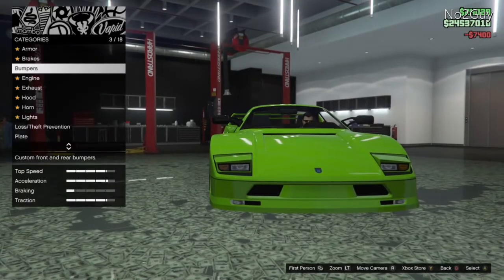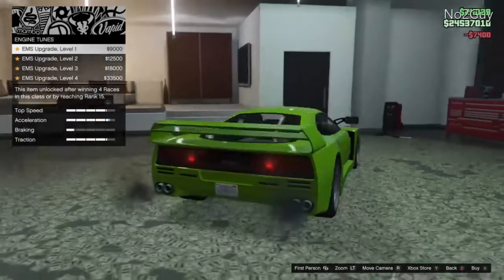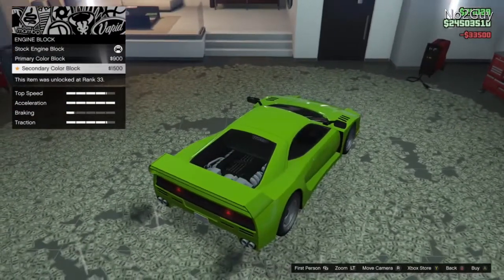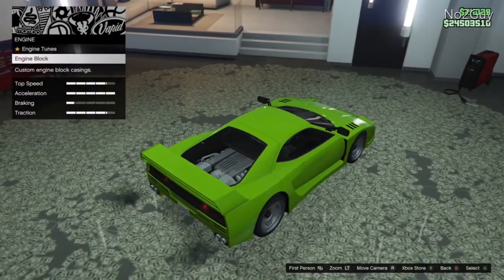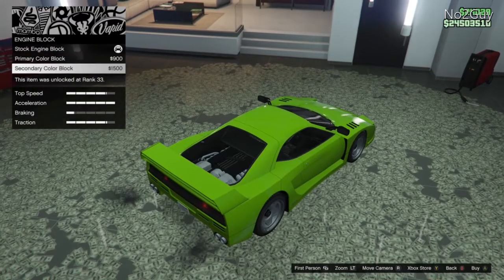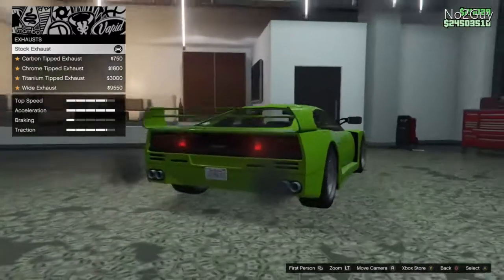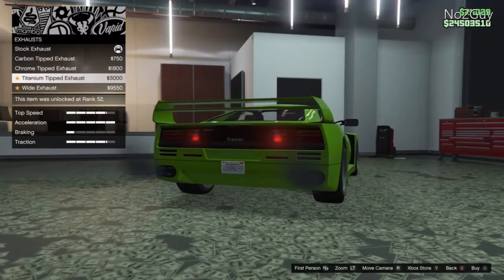Starting with the front bumper - we'll go with classic. There aren't really too many special options; it's just like the other sports classic car that came out last week. Nothing really fancy, nothing too different, which is a bit disappointing - I thought it would be a bit more unique.